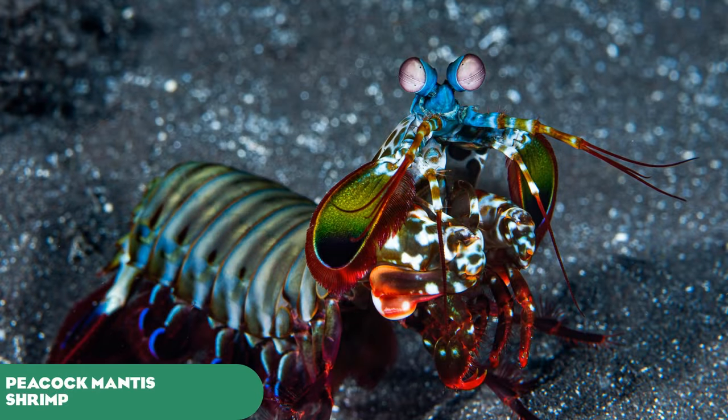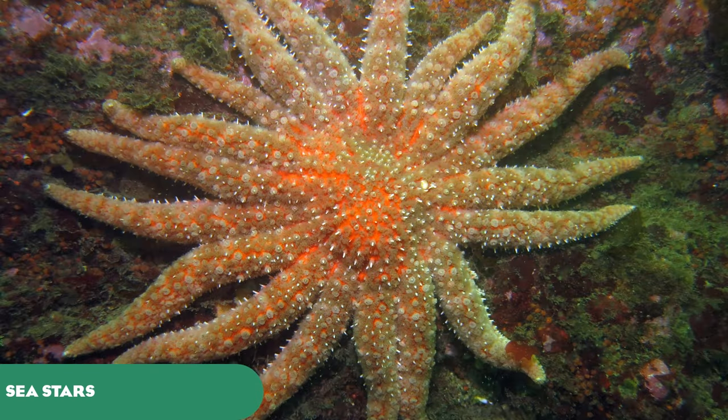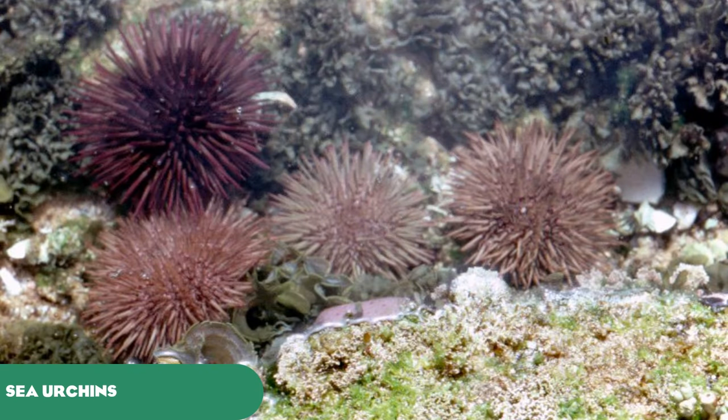The Peacock Mantis Shrimp is one of the most brightly coloured crustaceans in the sea, with a punch that is probably worse than a bullet. Sea stars would be great for touch tanks and intertidal zone exhibits — species like the Royal Sea Star, the Sunflower Sea Star, and the common Linckia. Sea urchins would also be a great species for intertidal zone exhibits. Multiple other invertebrate species would round out these exhibits.